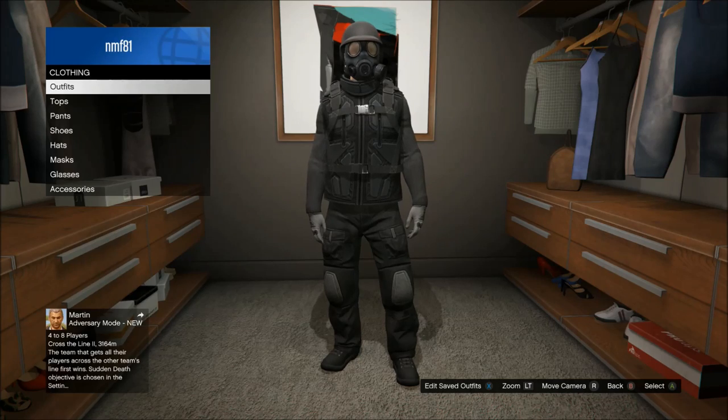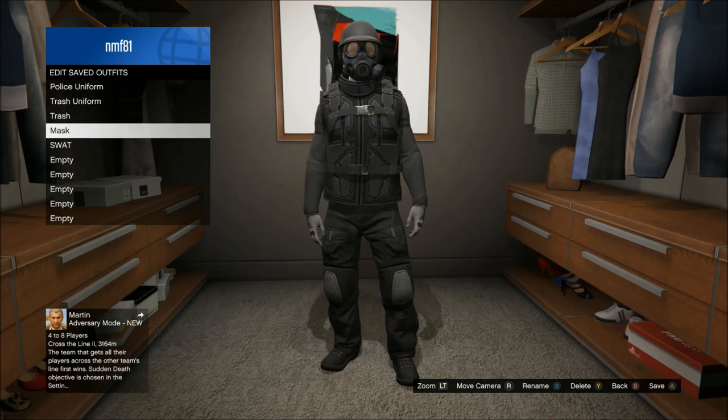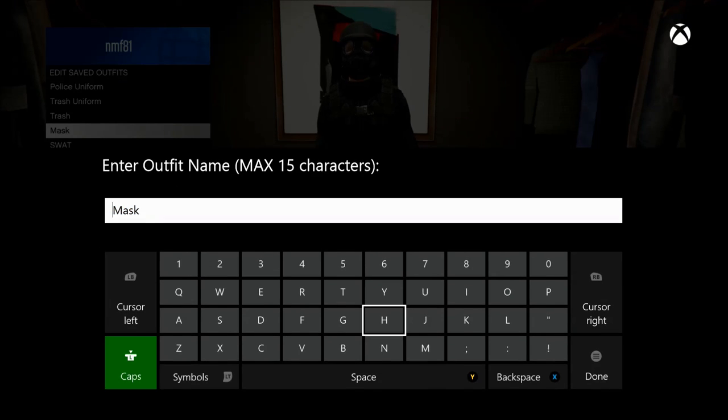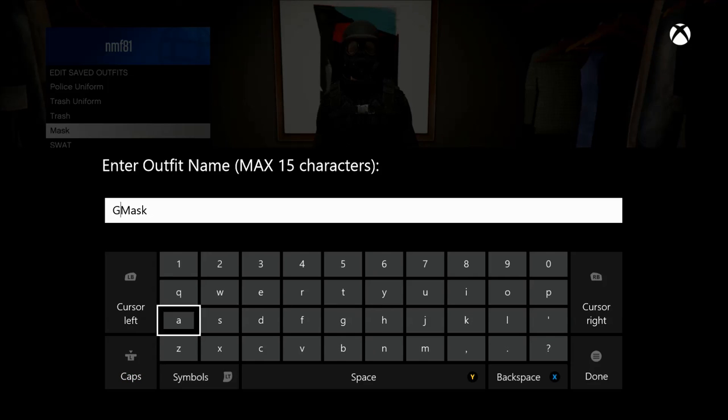Once you have the mask on your outfit, go over to your closet and save it as a new outfit or overwrite one of the old ones. Once it's saved, you now have it permanently and can access it whenever you want from the interaction menu.